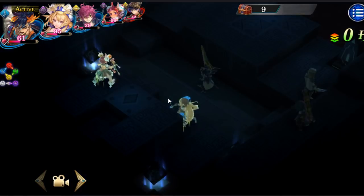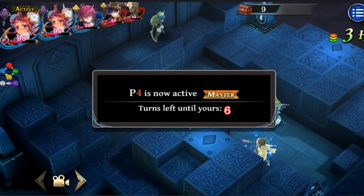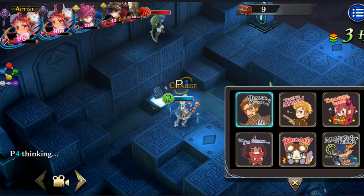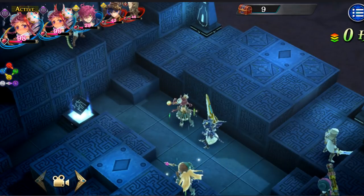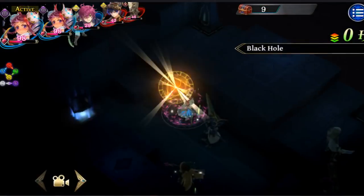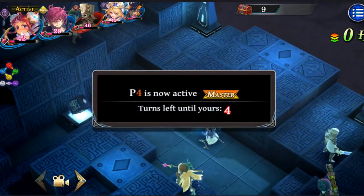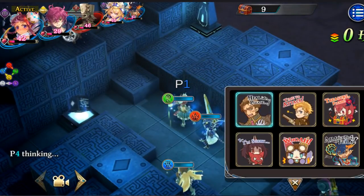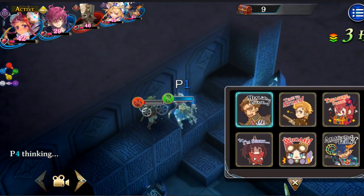Rahu is now gonna cast black hole, and my Rahu is just right on the fence. Depending on the plus or minus 5% variation, she can kill the guy — or maybe she won't. He is alive, so next turn is gonna be Rahu's turn again, and she is gonna go ahead up there and just smack him to finish him off.